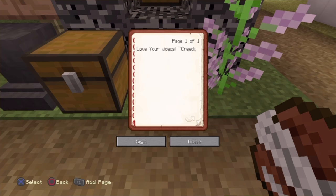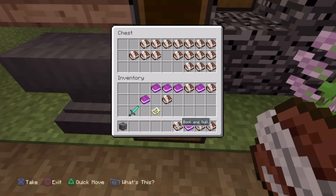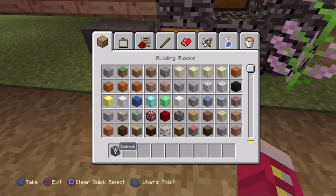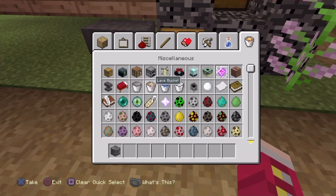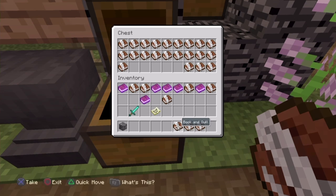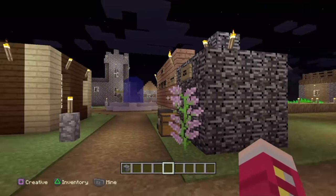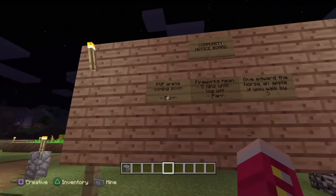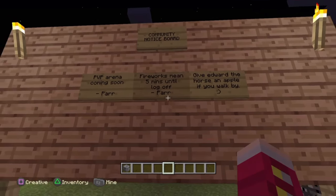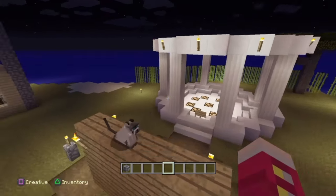There are going to be three new tracks — it's a track pack called the Beast Track Pack, based on mythical beasts. As you may have seen in my previous videos and the original trailer, the beasts are the Yeti, the Kraken, and the Chinese Dragon. Those are the three tracks that will be included.